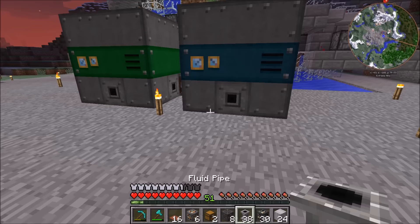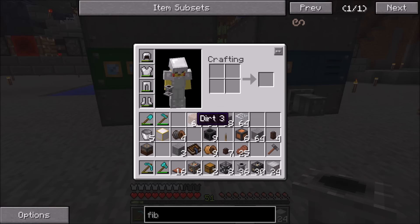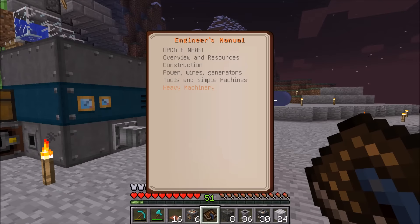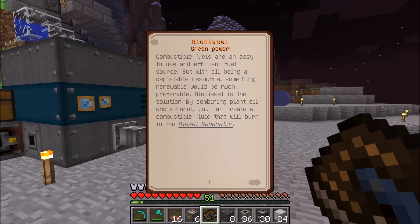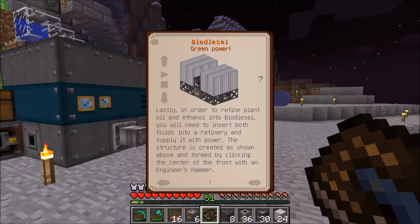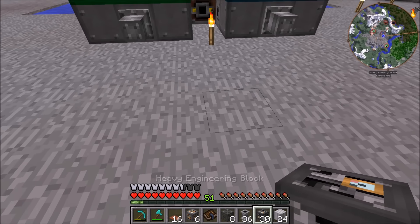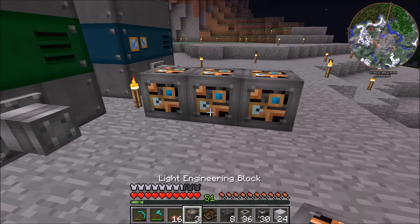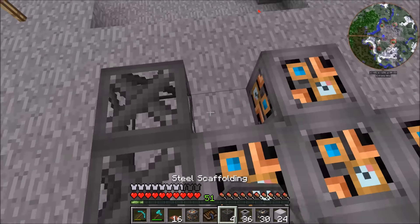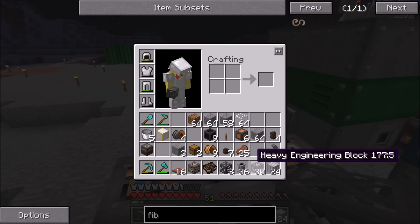We're also going to need some fluid pipes because these are going to get hooked up right here. I know how to actually assemble the whole thing, but I'm trying to think of where the inputs and outputs are going to be and how we want them. We are going to be using a refinery - if we go to heavy machinery, biodiesel, we can find the refinery right here. The front is the heavy engineering block and that is where you're going to pull the diesel out of. So we're going to want to set it up so the heavy engineering block is over here. Let me check the book - oh, there are heavy engineering blocks right here and on the other side.